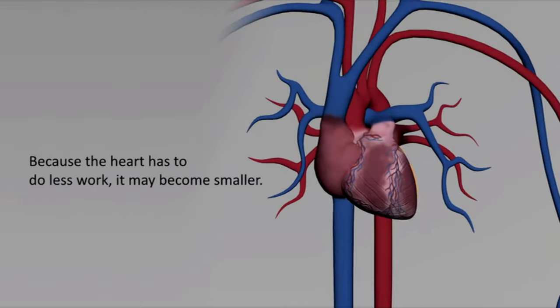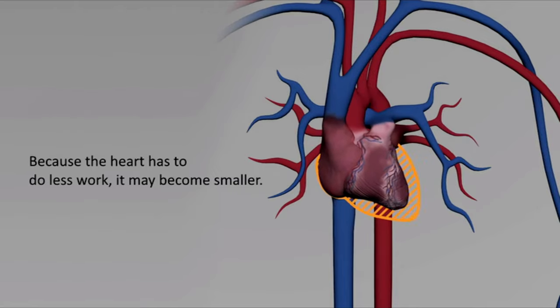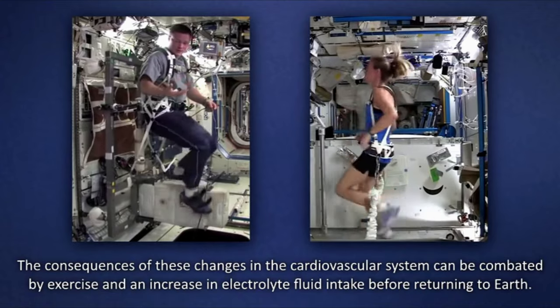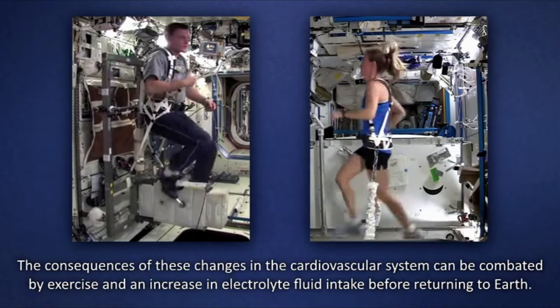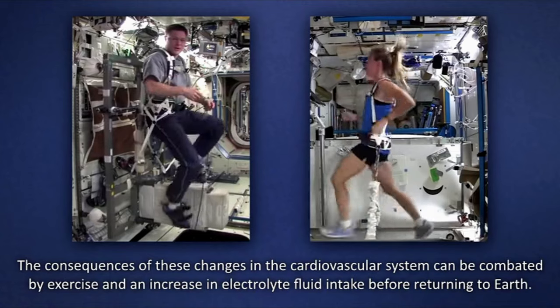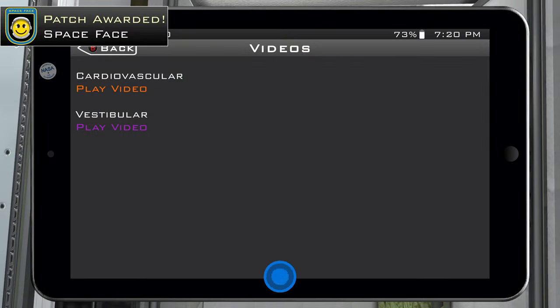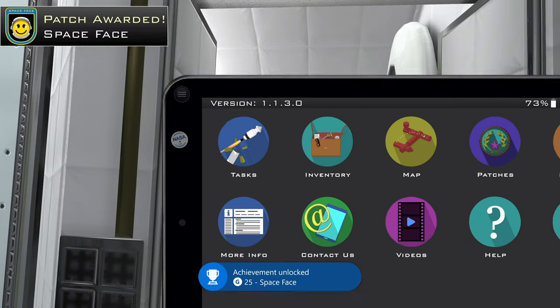Because the heart has to do less work, it may become smaller. The consequences of these changes in the cardiovascular system can be combated by exercise and an increase in electrolyte fluid intake before returning to Earth. After that video is over, you'll unlock the Space Face achievement.